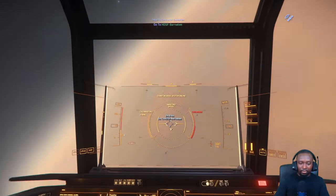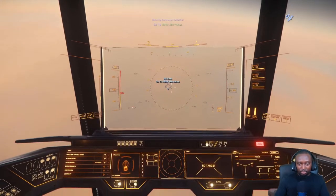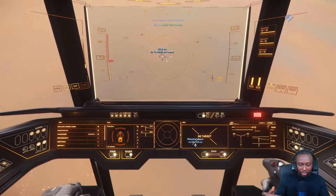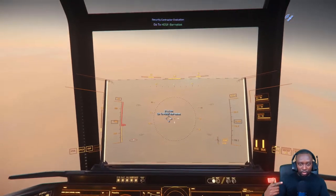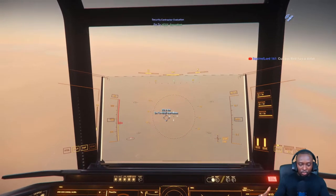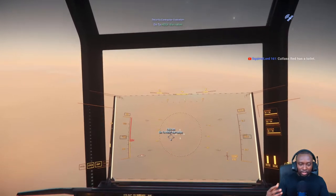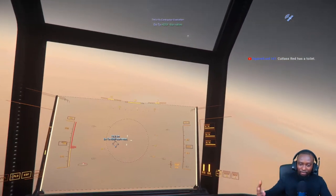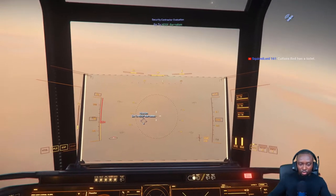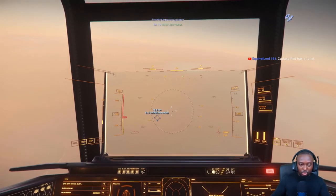For example, my Anvil Carrack — the value of it once 3.15 went live skyrocketed, simply because it has a hospital bed on the ship. It's a respawn point, it fixes you up to three injuries, it has massive cargo and interior for everything essentially. The value just blew up because medical gameplay came online. As features continue to come in, the Carrack keeps increasing in value — refueling, repair drones, it just keeps becoming more valuable.